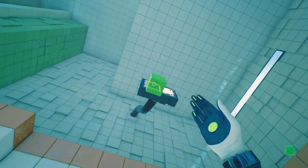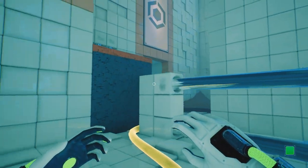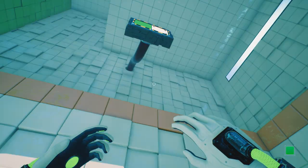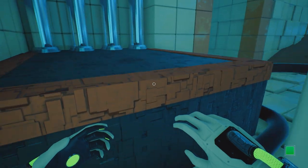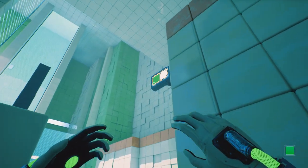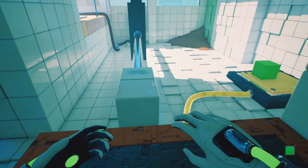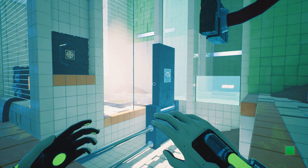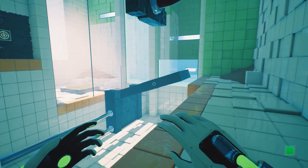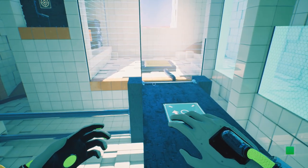So let's drop a cube down onto this pressure plate. That moves... not what I expected it to move, alright. Gotcha. Stand on here and do this. That's quite a delay for it to activate the button, isn't it? So now we're up here, we can move that to create a bridge for ourselves. Interesting.